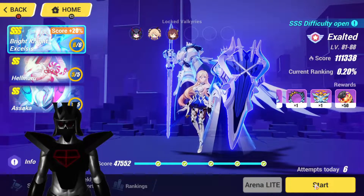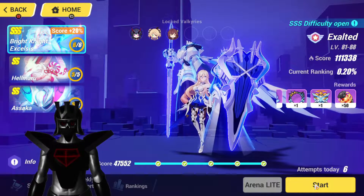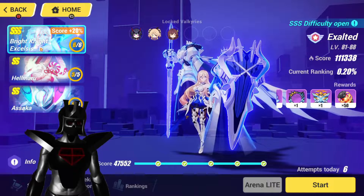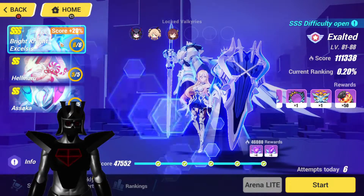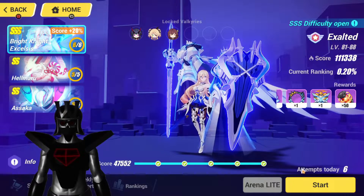Hi YouTube, this is the Walshinator here and welcome back to some Honkai Impact 3. This time we are taking on the Memorial Arena for the week and our bosses for this week are Bright Knight Excelsis Durandal, Helmaru, and Asaka. So without further ado let's take a closer look at each and see what we did to conquer them.